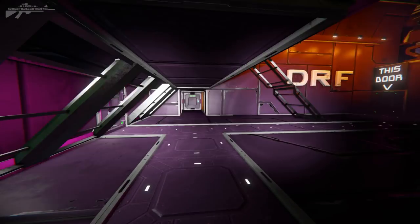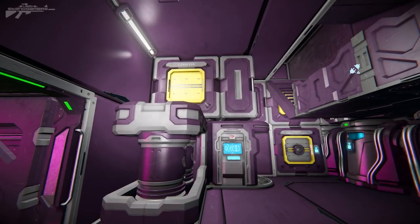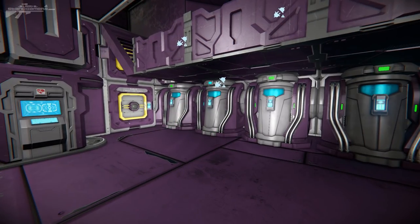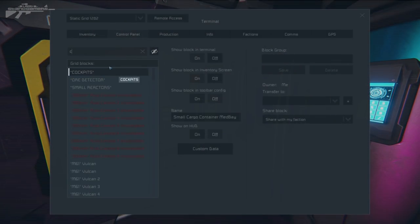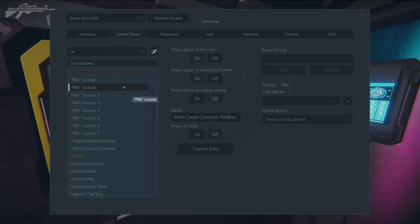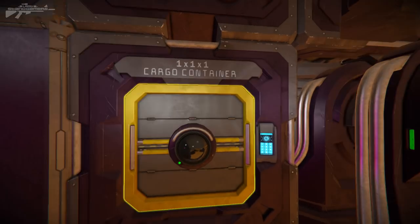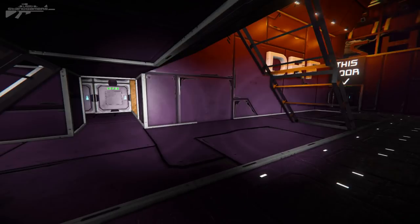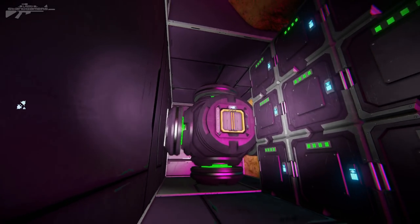Coming back into the center of the bunker we have the med block — a simple med bay. It's not the only med bay in the facility; the others I kept a little quiet and off camera. You'll also notice there are cameras spread out throughout the base. I installed these after I thought we had some slackers within the drone army. I can monitor work in different sections, zoom in, check out what's going on, and keep an eye on my workforce — and if not working hard, I can administer some punishment.